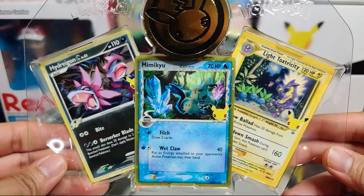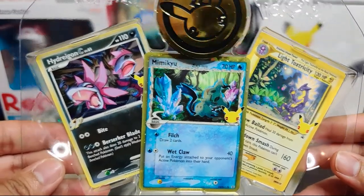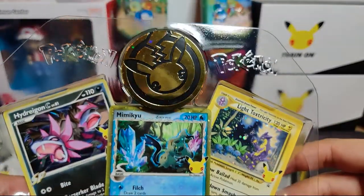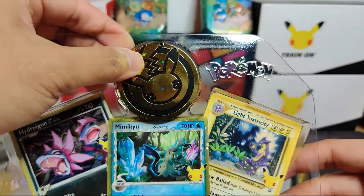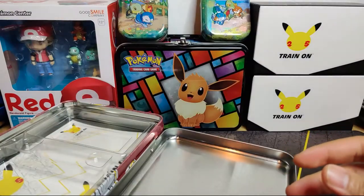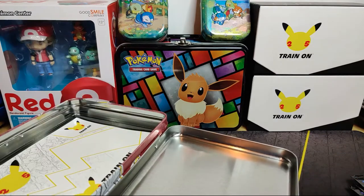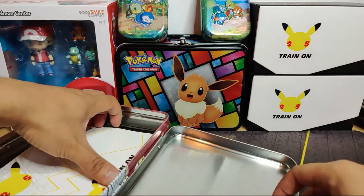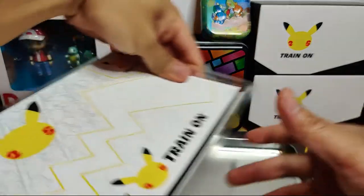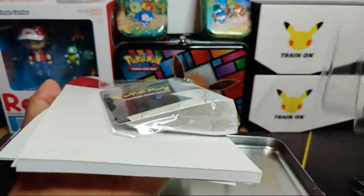Here are the three promo cards - they look really clean. The Mimikyu looks really cool with a gold border, then the Hydreigon and the Light Toxtricity. It also comes with a coin. There are some stickers too, just like the Eevee tin came with cool things.